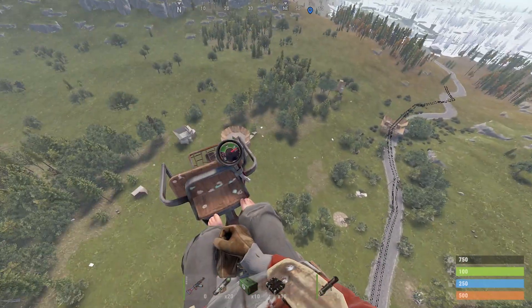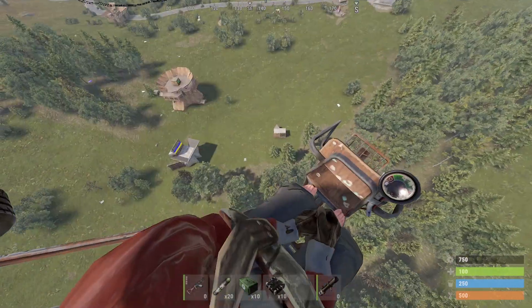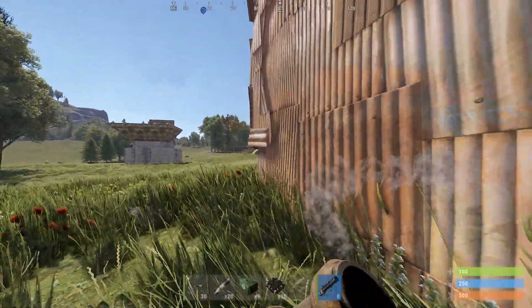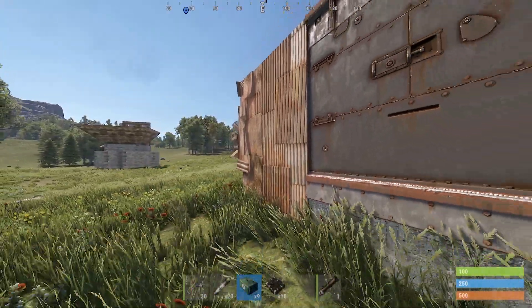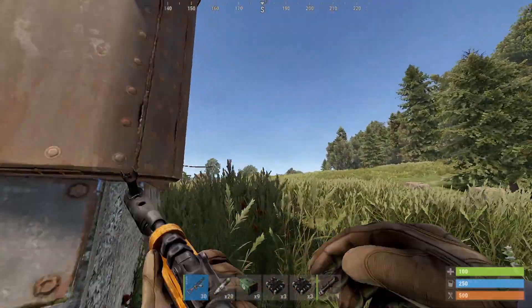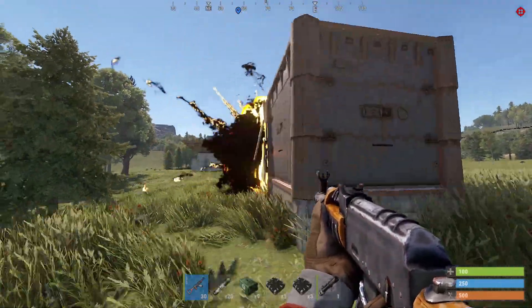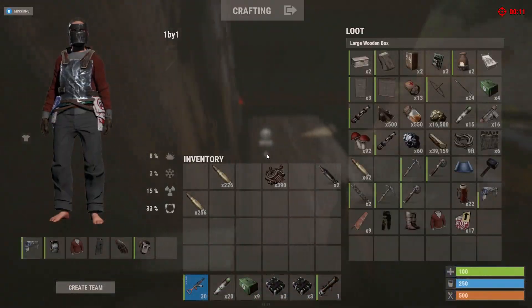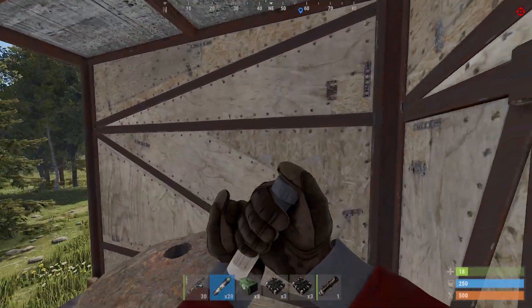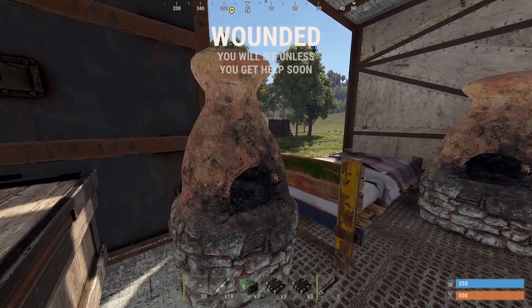The last base we're going for is actually on the new wipe already - the server already wiped. I forgot to record the last base because I had to go to dinner, but we're gonna finish the raid with a small base down there. I want to go for the sheet metal wall right here, but maybe getting countered. Let's go for the wall - or should we go for the armored part? Let's go for the sheet metal wall. We actually got an open base - 16k sulfur, that's not bad for the first day of wipe!